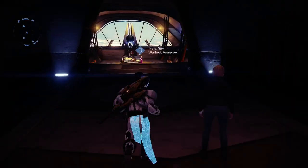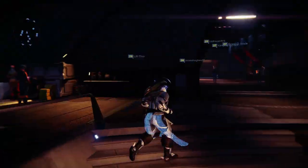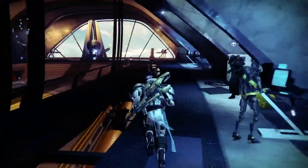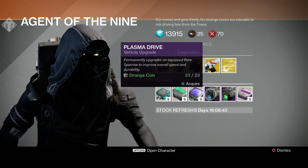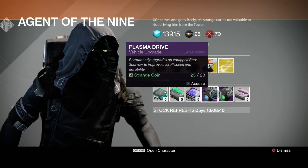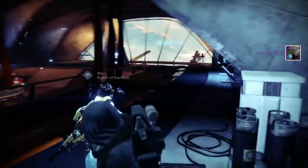Let's just celebrate for getting this. The next thing you want to do is go over to Xur. You want to go over to Xur and pick up one of these drives. They cost 23 strange coins. I'm going to go ahead and get the plasma drive.